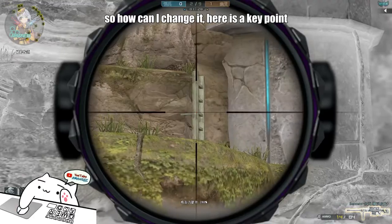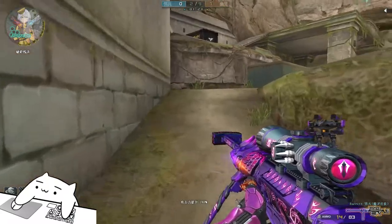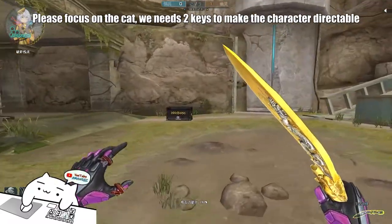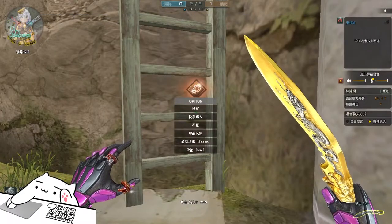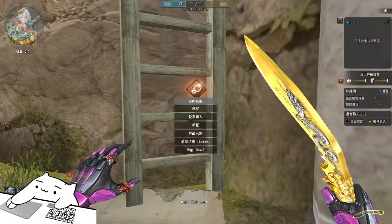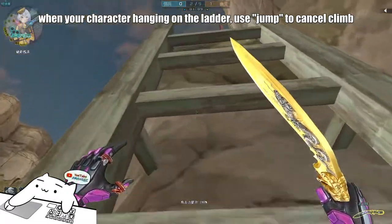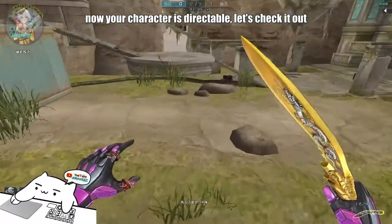Here is a key point. Please focus on the cat. We need two keys to make the character directable: the W key and space key, aka forward and jump. When your character is hanging on the ladder, use jump to cancel the climb. Now your character is directable.